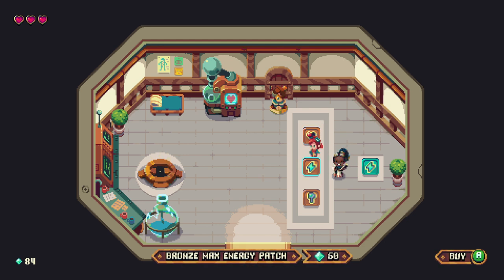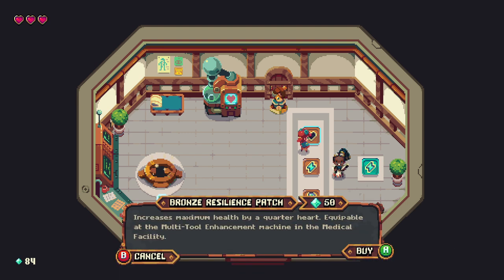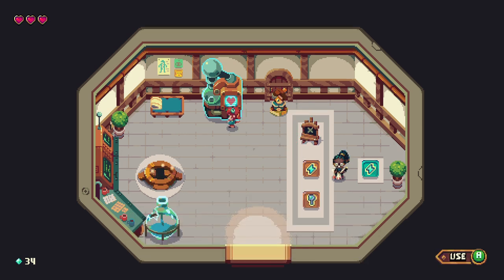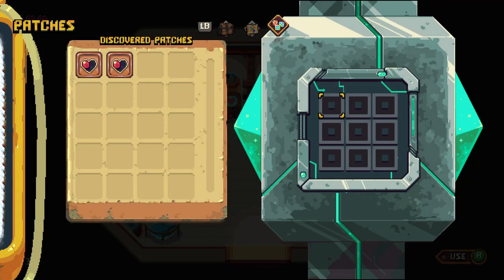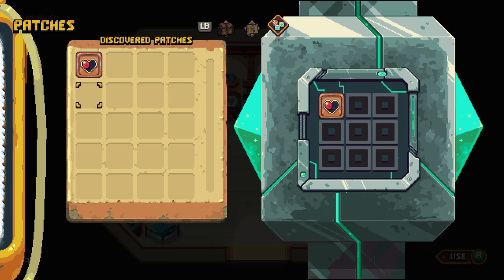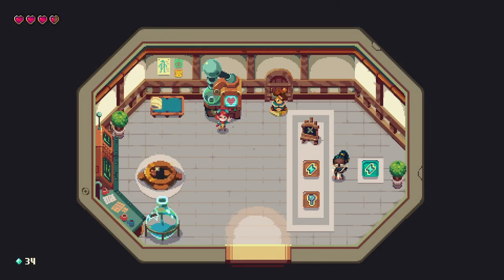With enough patches maybe you can take out that baron and rescue your robot friend you've been mumbling about in your sleep. But if you want more patches, I'm gonna need more sparklight — they're powered by the stuff. The only way to get more sparklight is from the mutants and gremlins back down on the surface. Bronze resilient patch costs 50, we got 84 — we could buy one of these. Now we have a half a heart more health.